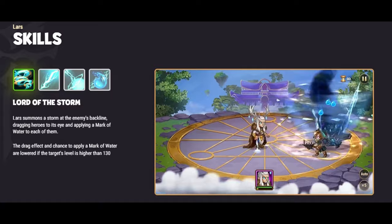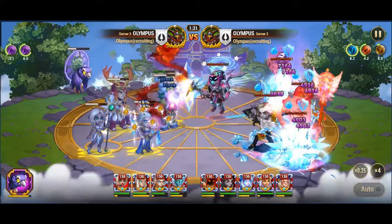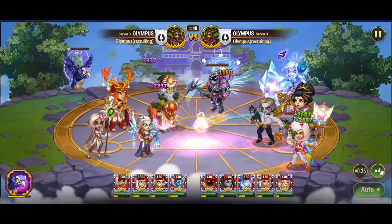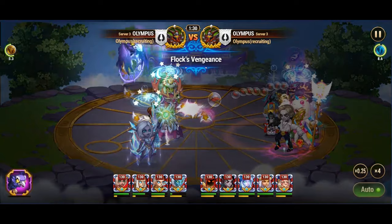Polaris adeptly counters Lars's Lord of the Storm ability. With this skill, Lars summons a powerful storm at the enemy's backline, pulling heroes towards its eye and afflicting them with a mark of water. However, Polaris strategically diminishes Lars's ability to drag heroes and apply the mark of water, especially against targets with a level exceeding 130. This strategic maneuver disrupts Lars's crowd control and weakens his ability to debilitate enemy teams, particularly when Polaris's Northern Lights skill is active.